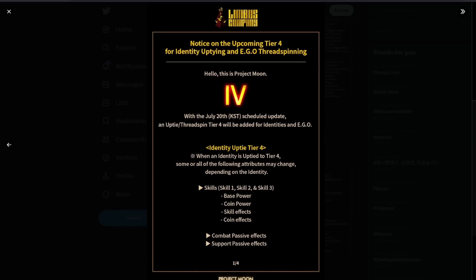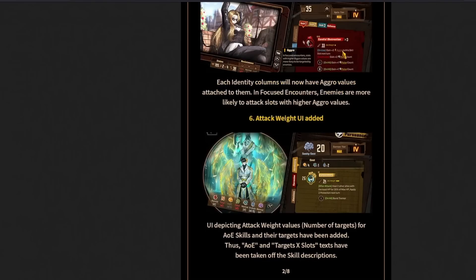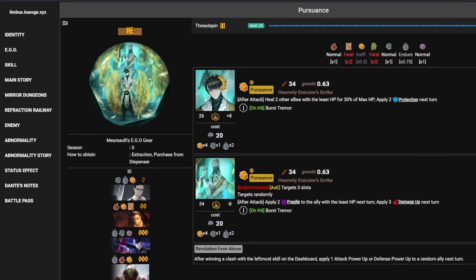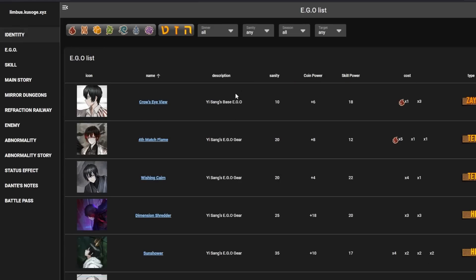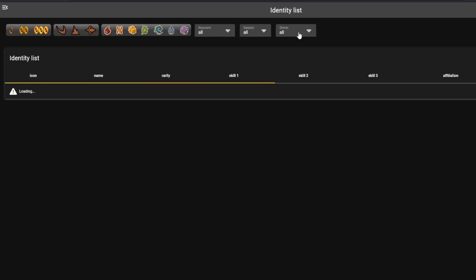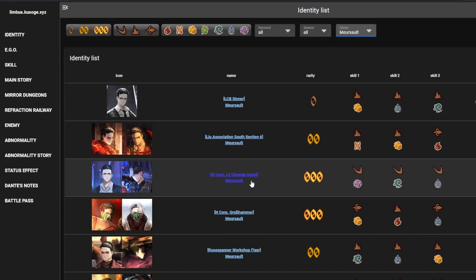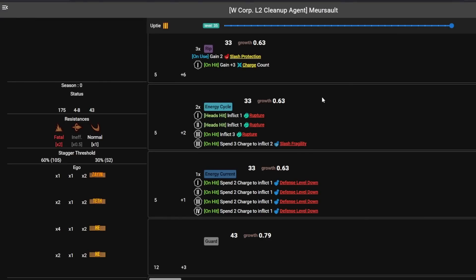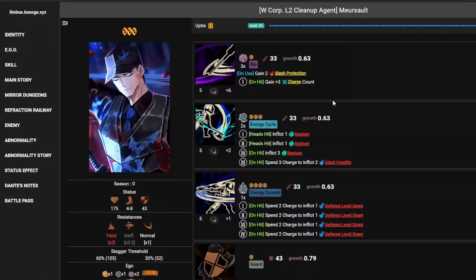That is really, really great. Here's the example that they show — they show Meursault. So the main one showcased is the fact that he gains double the charge on skill 1. He only gains 3 charge now, but he gains 6 now — 1 on use and 1 on hit.